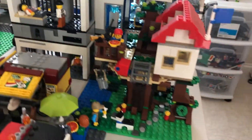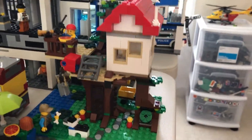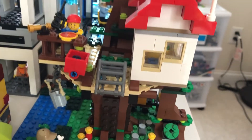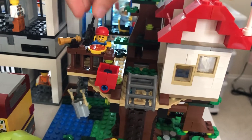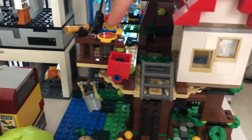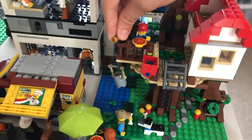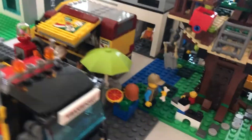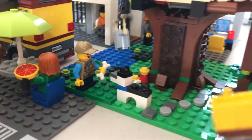I think we should move on to the tree house. The tree house is pretty old — it just comes with this little accessory. This person has a walkie talkie, a little kid with pizza and a telescope, and his dog. He has a friend over there with his dog.